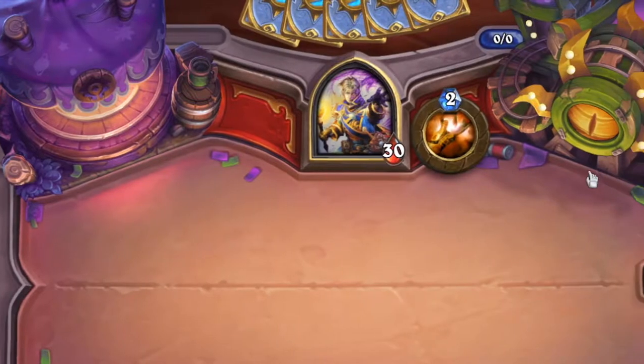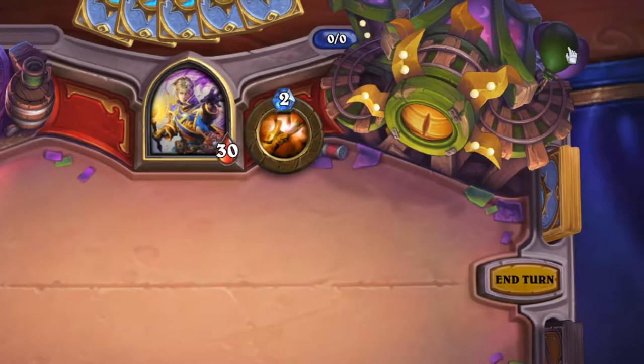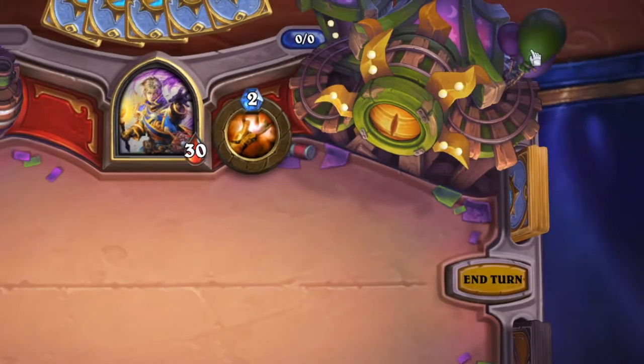Moving on to the top right corner, we have the main attraction on this board: a roller coaster track. Tapping on the balloons will make them go boop, clicking on the lights will break them. And most exciting of all, pressing on the big eye will cause the roller coaster to drive by.